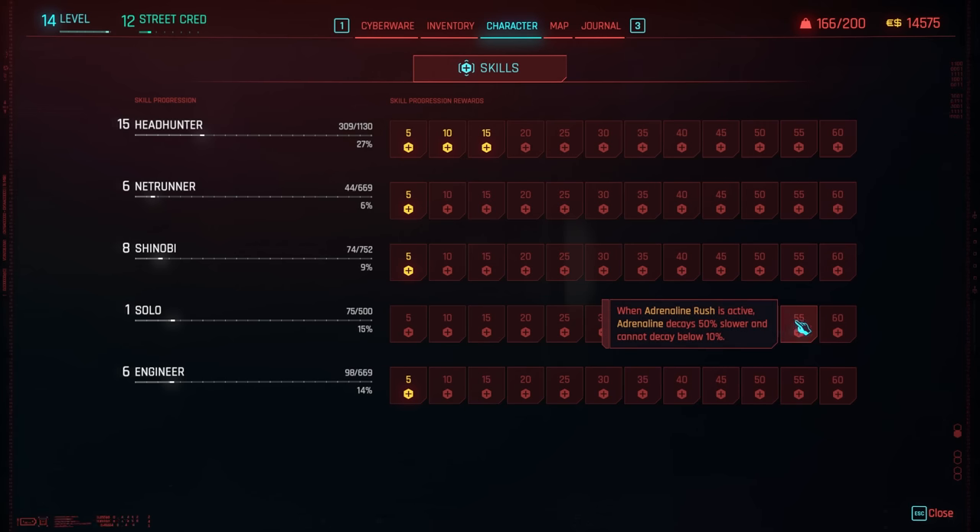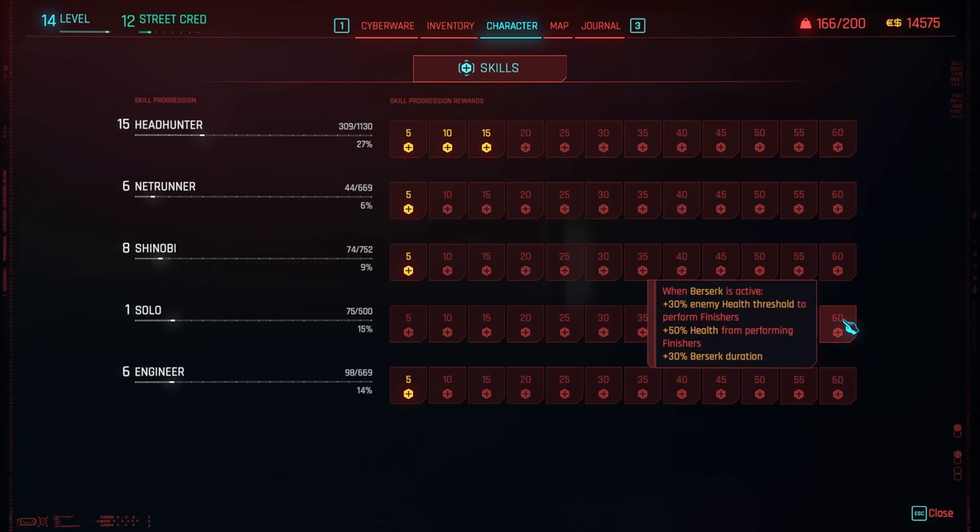The final two Solo rewards are: when adrenaline rush is active, adrenaline decays 50% slower and cannot decay below 10%; and when berserk is active, 30% enemy health threshold to perform finishers, 50% health restored from performing finishers, and 30% berserk duration reduction.